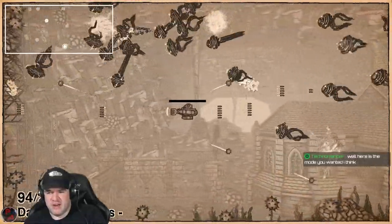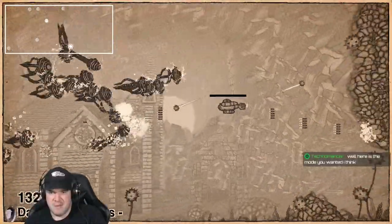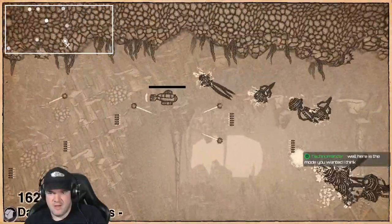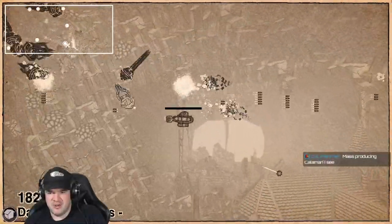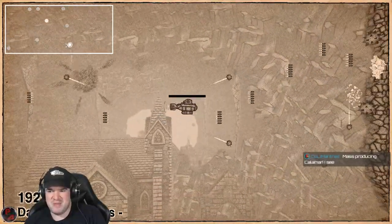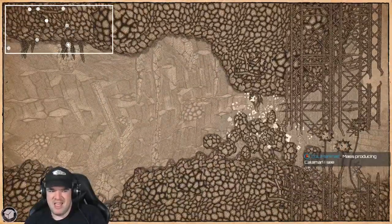There is a challenge mode that we're going to check out after this — I do want to see if that changes things up a bit, but I'm guessing it's more or less the same thing. Pile up right in front of me boys — I'm going to wreck all y'all. That's really what this game is about — you're a calamari tycoon. This takes you straight to another boss — this boss is a bit weak sauce though.